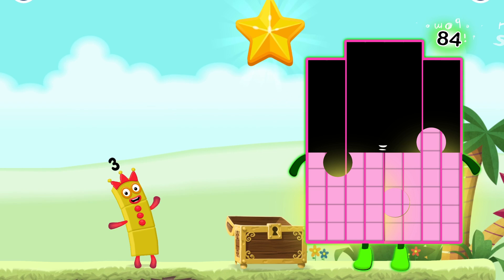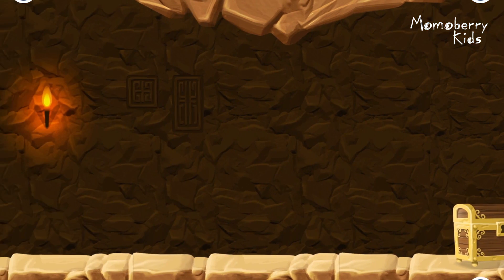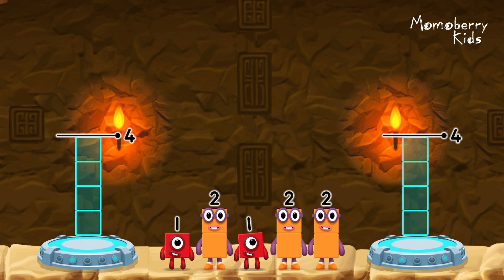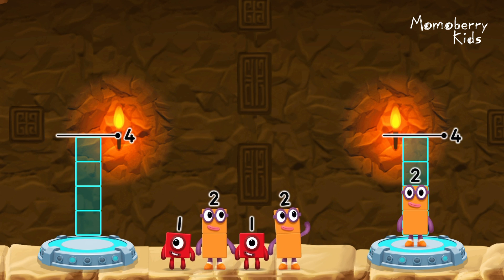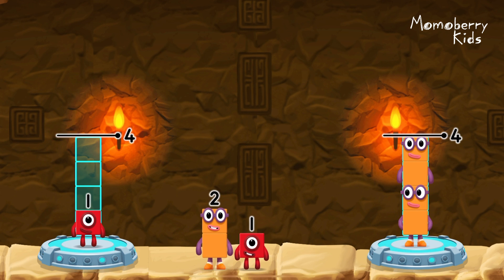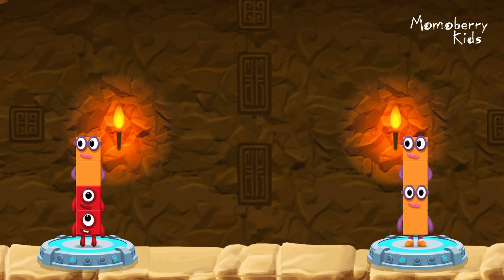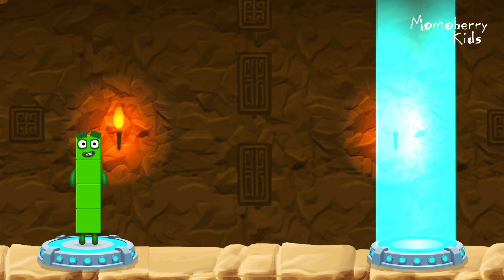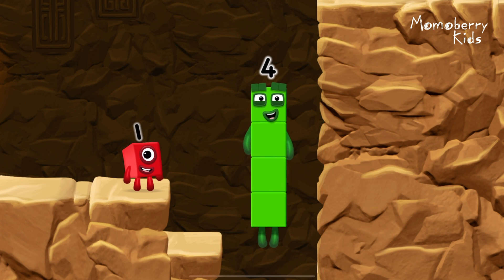Try another adventure next! Share the number blocks evenly to make two groups of four. Four, two, two, one, one, two, two — that's right! One plus one plus two equals four. Two plus two equals four. Four equals four. I am four. Have we met before? Four. Good job.